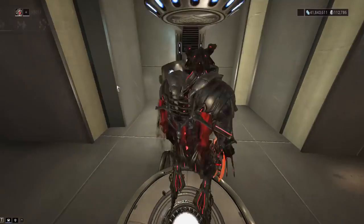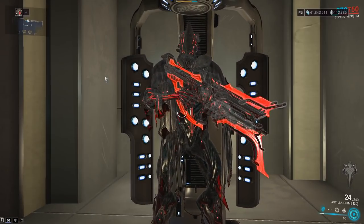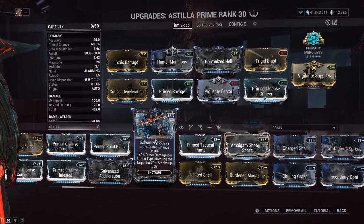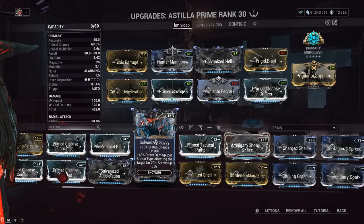I'm going to show you the build I recommend. The nice thing is there's actually a flex slot. Galvanized Savvy — that's what the shotgun version is called — does not work on either the direct impact or the AoE explosion. You can see how it says 'direct damage' right there; it doesn't work on either. As far as I'm concerned, DE has failed at making this mod work properly after they changed the description.